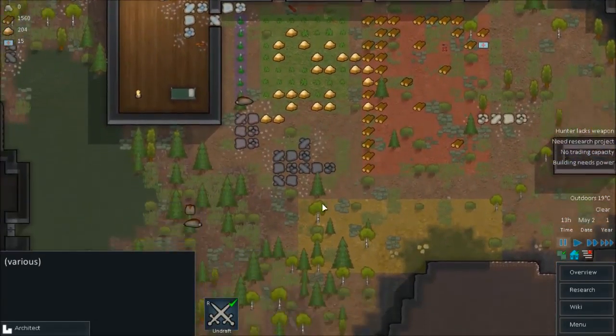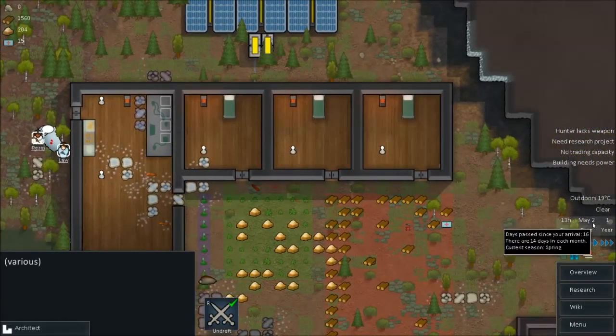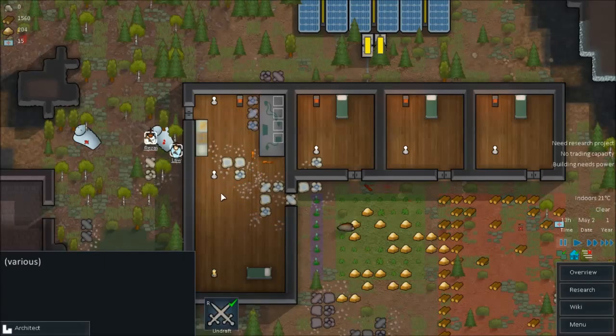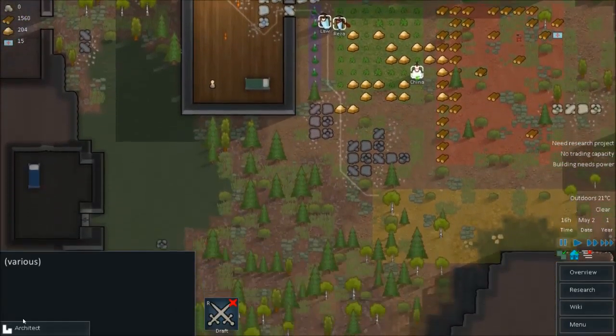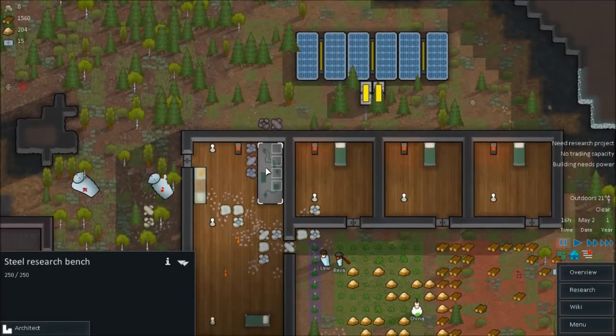I haven't even got a freezer or anything set up yet. It's going to be a while — May to August. If we get to August and I don't have a freezer set up, then we're in for a bad time. I'm going to undraft them — they can go finish planting. I'm going to have to get something set up here. Research table — yes, I'm going to do some research.